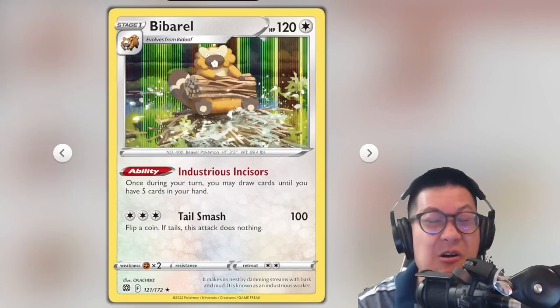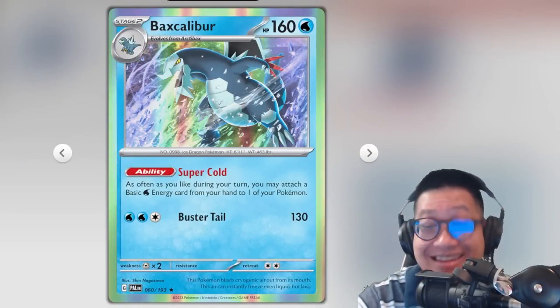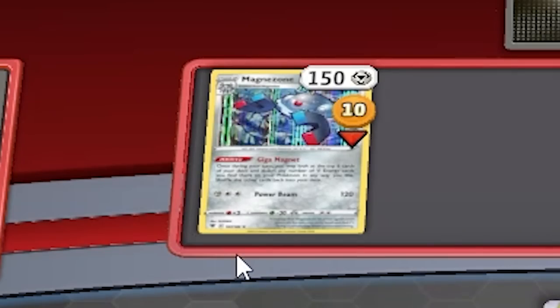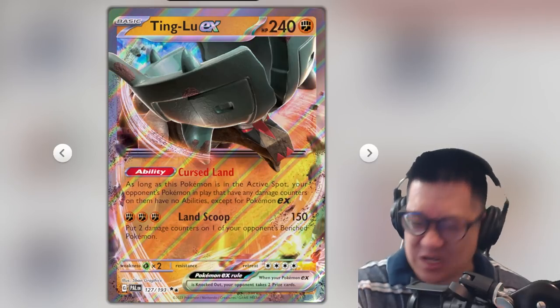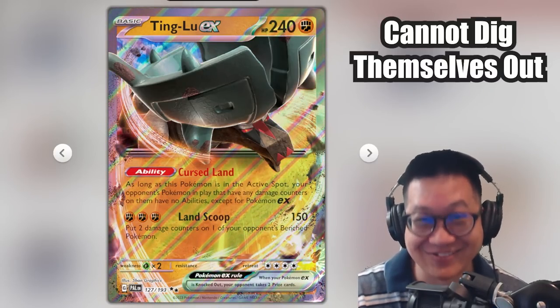The Barrel, big Gardevoir — the list goes on. The second thing it blocks is energy acceleration, such as Baxcalibur, Palkia, and Magnezone. It's sedimentary, my dear Watson — you're gonna win because your opponent cannot dig themselves out of the situation.